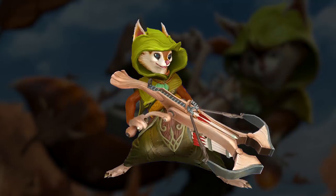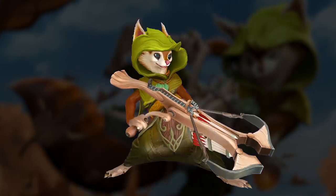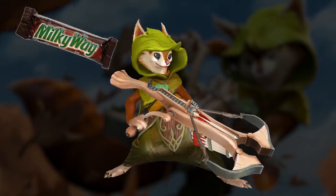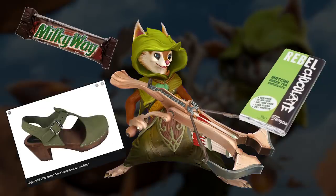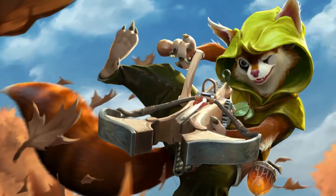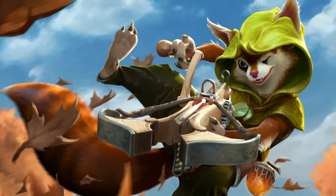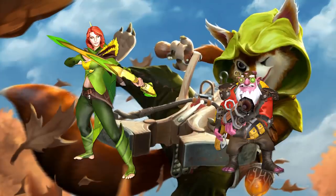With that in mind, it begs the question: what bar is Hoodwink? She is a Milky Way, classic. She is a bar of matcha green tea rebel chocolate. She is a highwood tea bar green oiled nubuck on brown base. Due to her clothing, weapon, and skillset, many players out of the gate compared her to both Windranger and Sniper, being some kind of furry fusion between the two.